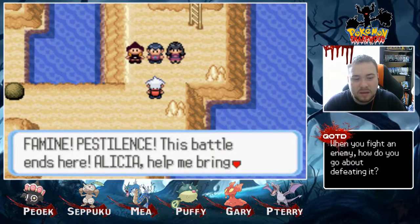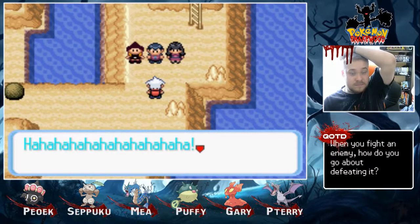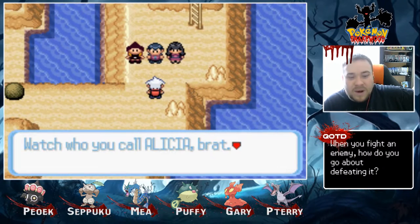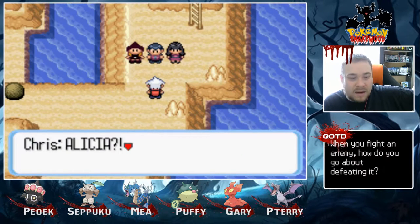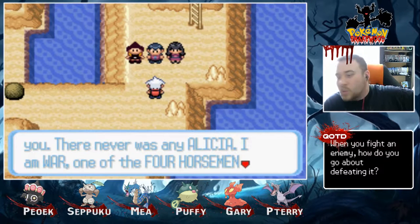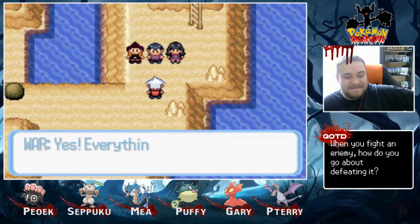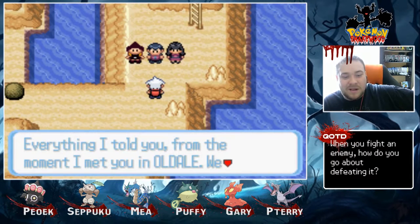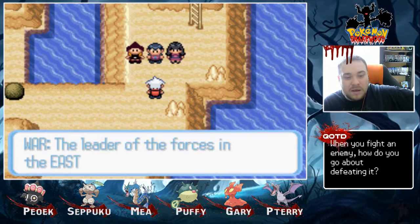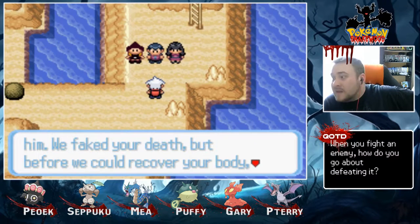Famine! Pestilus! This battle ends here. Alicia, help me bring them down! Knew it — can't trust her. They're all laughing. What's so funny? Watch who you call Alicia, brat. 'I am no more Alicia than you. There was never any Alicia. I am War.' Another horseman. Everything was a lie — everything I told you from the moment I met you in Olddale. We created the character of Alicia and lied about your past in order to lure you here. The leader of the forces in the east wanted you.